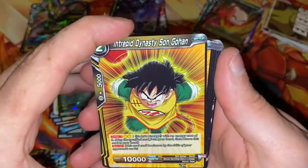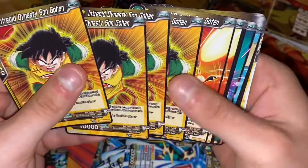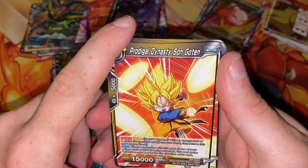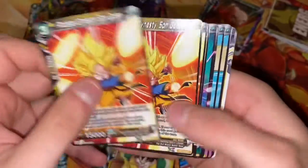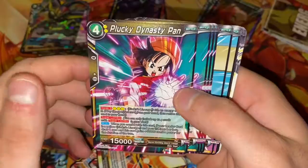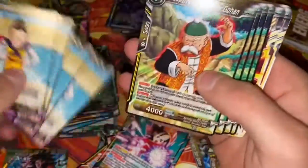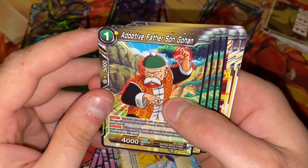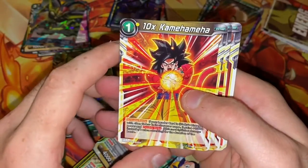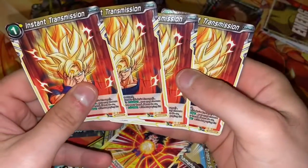Intertwined Dynasty Son Gohan — I'm pretty sure I mispronounced that word — four copies of that Gohan. Prodigal Dynasty Son Gohan — four copies. Plucky Dynasty Pan — four copies. Dynasty Solace Chi-Chi — another four copies. Adopted Father Son Gohan, Ten Times Kamehameha — two copies of that. And four copies of Instant Transmission.